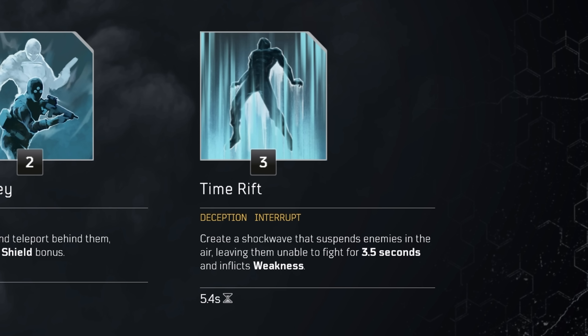Then we have Time Rift, which is a deception skill — it crowd controls the enemies and also inflicts weakness on the enemy. Sadly weakness is bugged right now so the duration doesn't work as it's supposed to, but in this build Time Rift is also going to be really good for add clear. So those are the skills we're going to use.